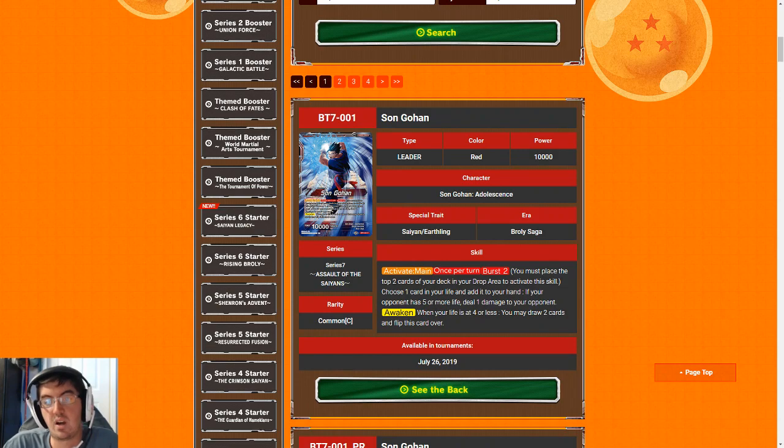Gohan is really good because Burst Two is not a detriment in limited at all — when you run out of cards in your deck you just reshuffle and start with a fresh deck. Built-in burn on the front side makes him really aggressive and he hits the ground running against a lot of different archetypes. Aggro is king in limited — you don't have many high-end rares or super rares to act as finishers like in constructed. The most common way to beat your opponent is to swarm them with a bunch of two and three drops. Gohan facilitates this by essentially having double strike on the front.